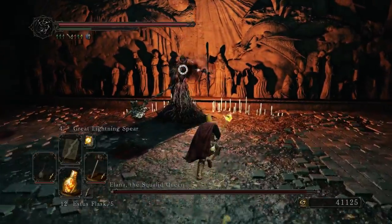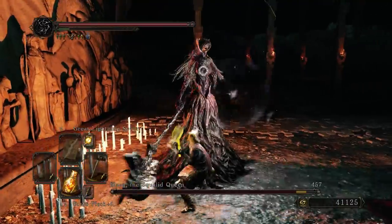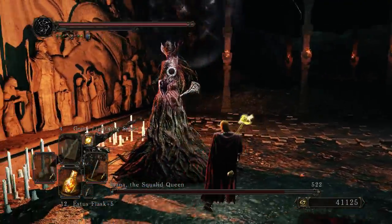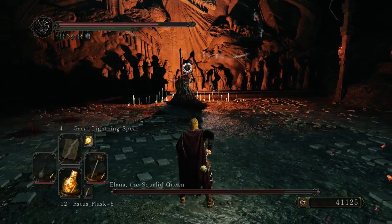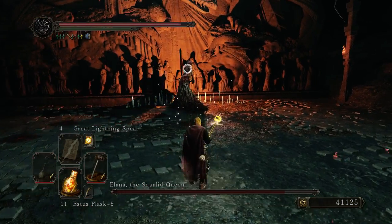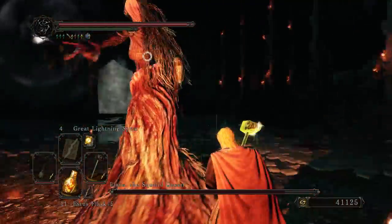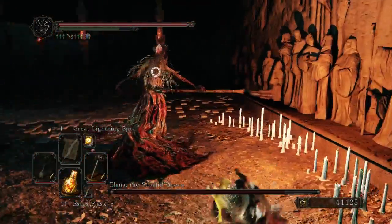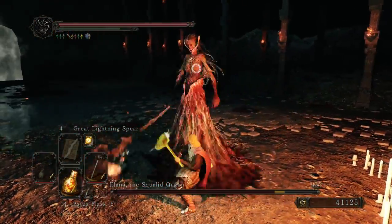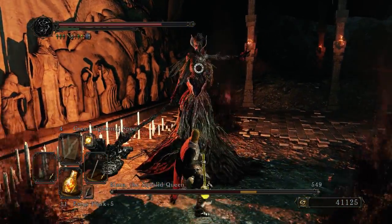As you can see, lightning spears don't do damage to her. Those flames are what really damage you - it's kind of the same force thing that Nashandra did, but similar. You want to move when she does the flames because it hurts. Her melee attacks aren't really that bad - they don't do that much damage.